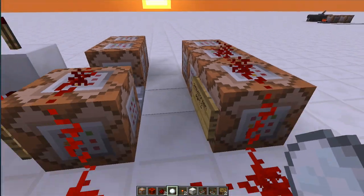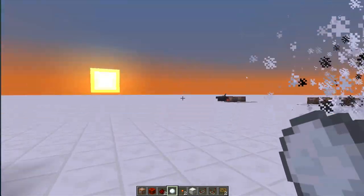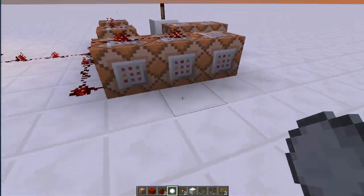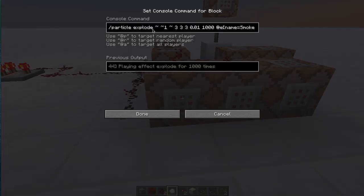That chicken gets teleported to exactly where I am and then stays there. If I throw another snowball, it's going to spawn a new entity and that entity will be teleported to me — not the older one. Then I'm using the new particle 'explode', creating a quite big version of it — three by three by three blocks wide as the core, and as it dissipates it makes quite a big spread.